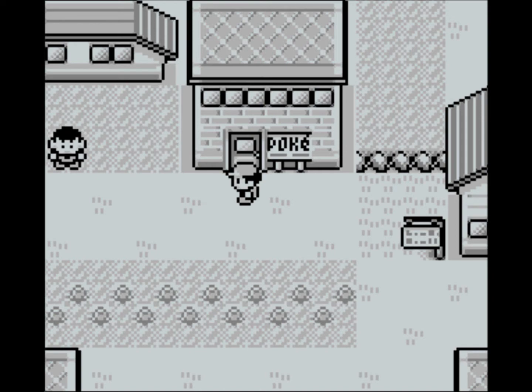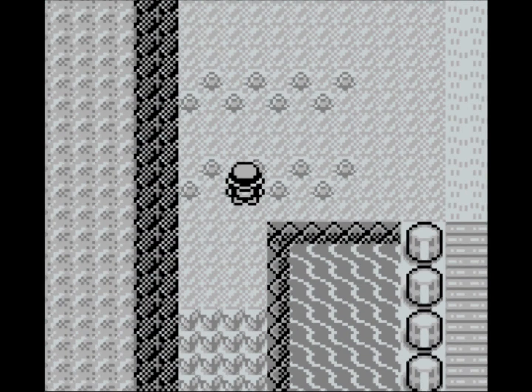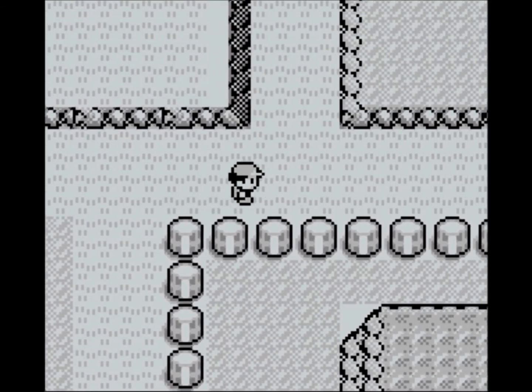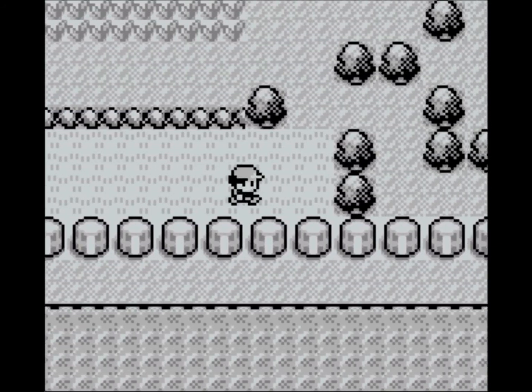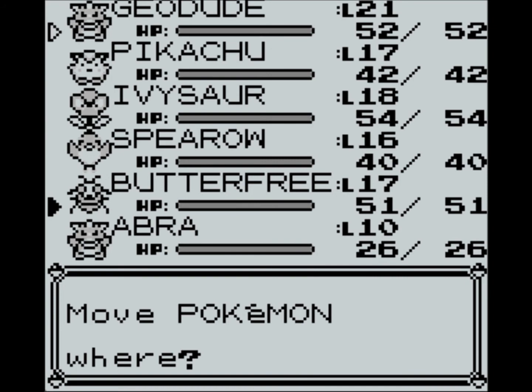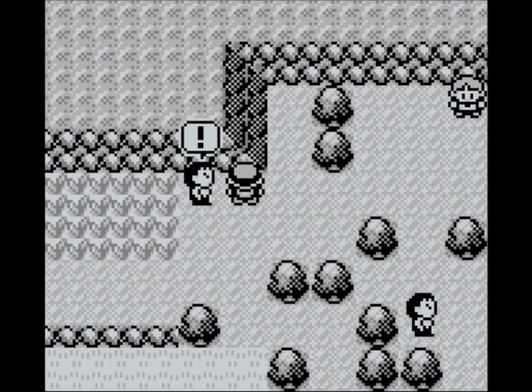I'm going to go back to where I was before catching Mew and continue on with the story. Let's move on up to the east here on Route 25, and we are going to take on this hiker here. Let's put Spearow up to the top and take him on.